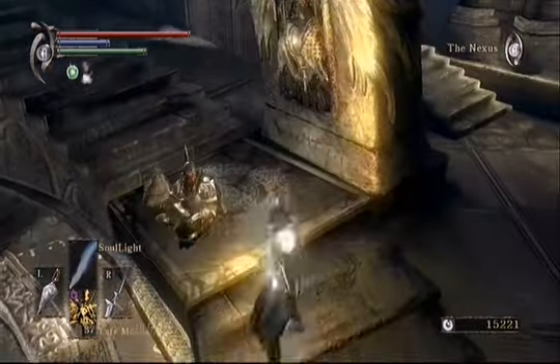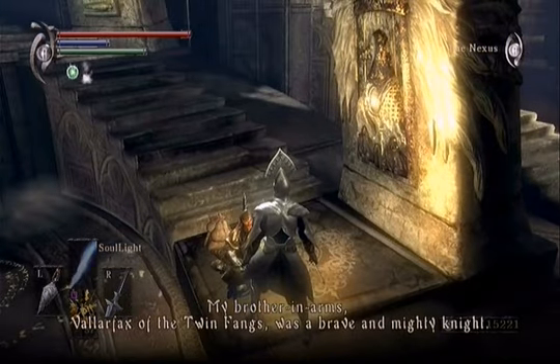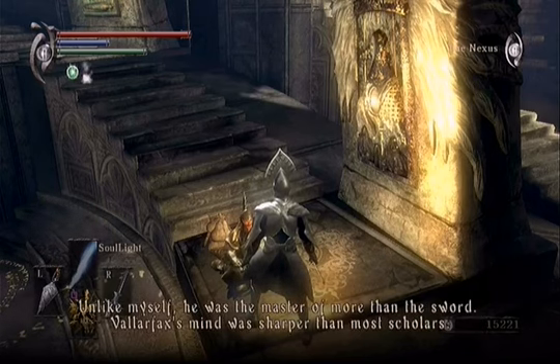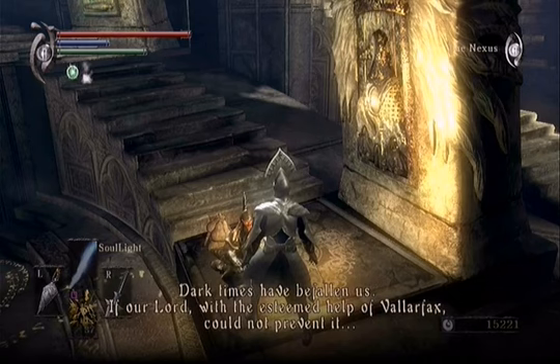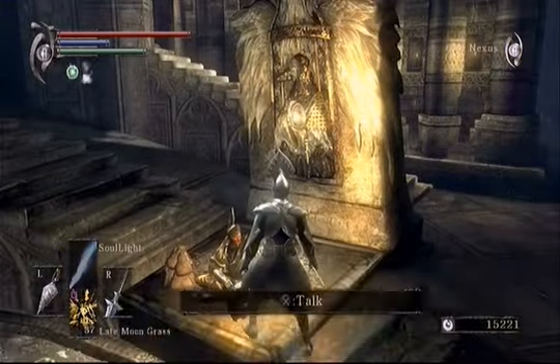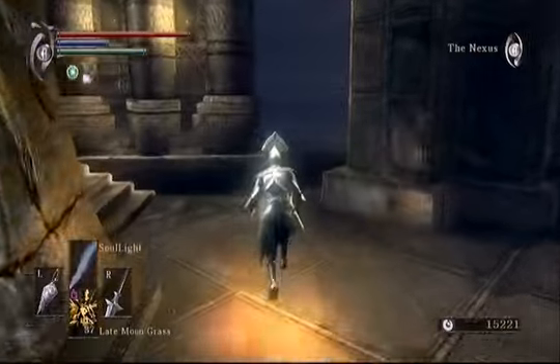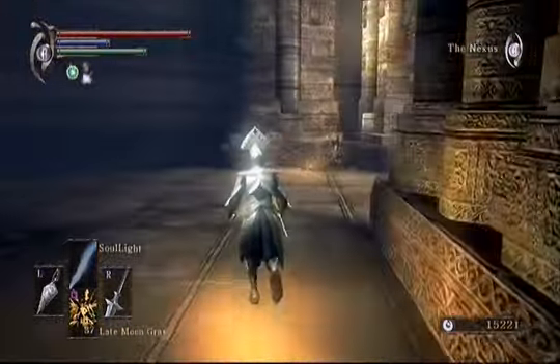Ostrava's real name is Prince Ariona Allant, and he's right there — my brother in arms. Varifax of the Twin Fangs, a brave and mighty knight. Unlike myself, he was master of more than the sword — Varifax's mind was sharper than her scholars. Dark times have befallen us; if our lord, with the esteemed help of Varifax, could not prevent it, then no one could help. So we learn a bit more from Beor. He's said all he's going to say for right now, so we'll head over to where Yuria has set up camp.